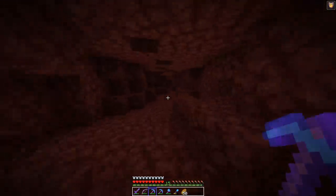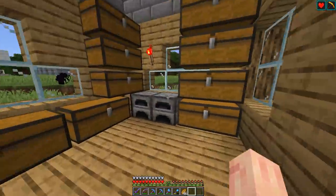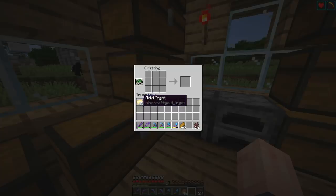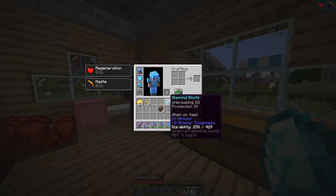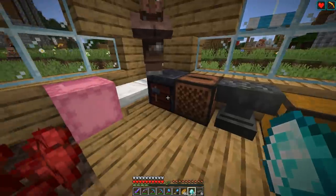Back at the village. I smelted all of our ancient debris, so we have 13 netherite scrap — and 14 actually. We also got almost an entire stack of gold: 48 gold ingots plus 6 nuggets. Using the crafting table — I think it's like this — there we go, one netherite ingot. We have 6 ingots total. Almost enough to make one more — I should have gotten one more piece. But 6 ingots! We can accomplish almost all of what we want.